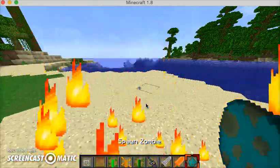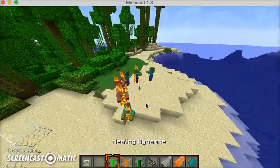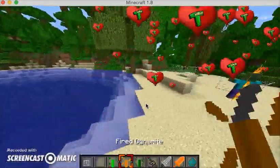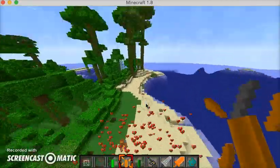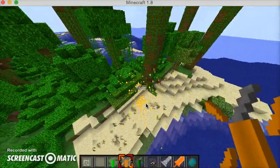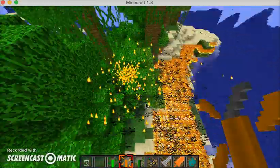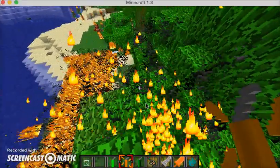Next is called the healing dynamite — you can probably guess what it does. It heals everything, so these zombies are not gonna die. This is called the fire diamond dynamite — you can probably guess what it does. There we go, everything's on fire! Let me just go burn the woods.